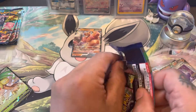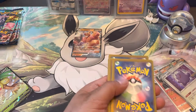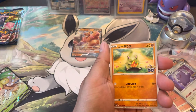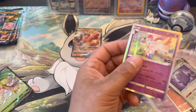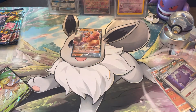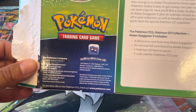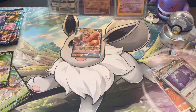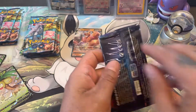Here we go, baby! One to the front — electric, fighting. We got a Sylveon! All right, we did get something. For all you guys that don't know, you get a foil card, an oversized card, all those promo cards, code cards, and four booster packs. All right, let's get into it — there's your code card. We got a full house today, guys.